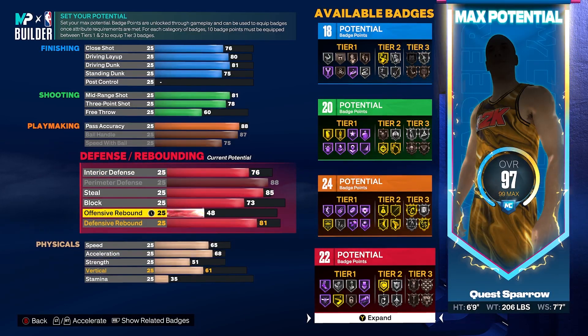Our offensive rebound goes to a 58, giving us 24 defensive badges as well. This is definitely a two-way creator — you're gonna be able to rebound serviceably, block shots, and the perimeter defense on this build is gonna be bananas. Like Scottie Pippen, Shawn Marion, or LeBron James in his prime when he was locked in — this thing can clamp up opposing perimeter players and also switch down to guard interior players. That 76 interior D with 24 defensive badges is gonna be really nice.